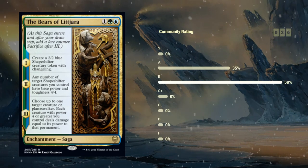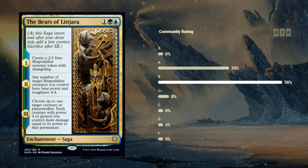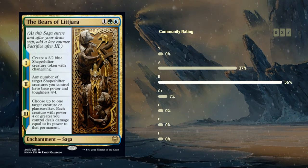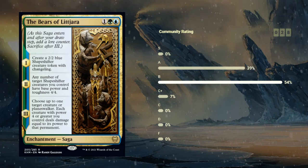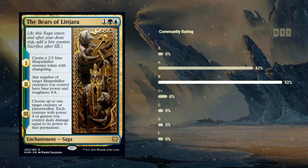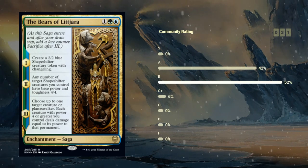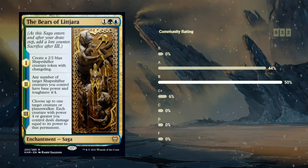This card seems awesome. Blue-green is definitely the color where you'll find a ton of changelings. The Bears, I'm also willing to give an A, just because of the potential upside, and the fail case is still not that bad — even if you only get to turn one creature into a 4/4 and the opponent has a removal spell right away. This seems like a great incentive for the blue-green changeling decks.